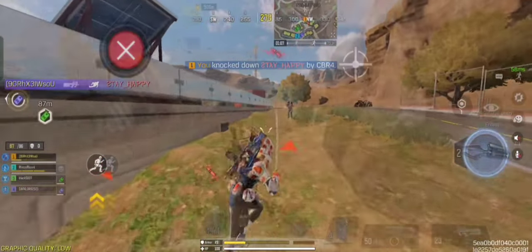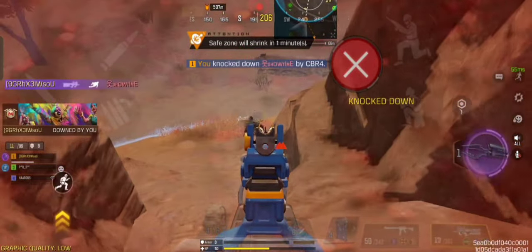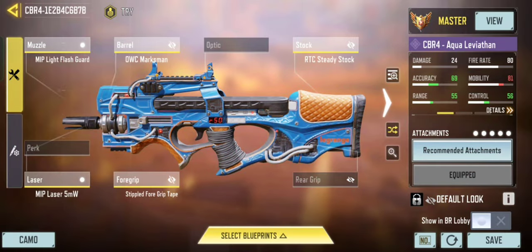Overall, this gun is performing excellent this season, especially the Mythic variant — you should definitely play with this SMG. Anyways, here is the best build for CBR-4 in Battle Royale.